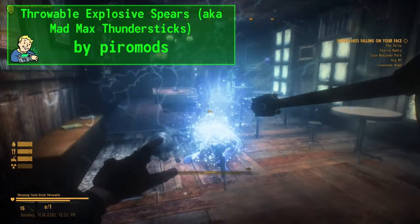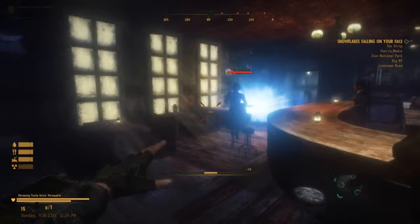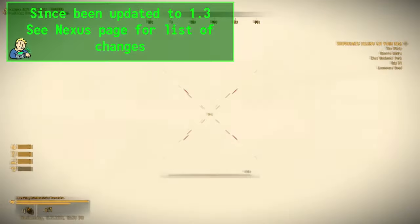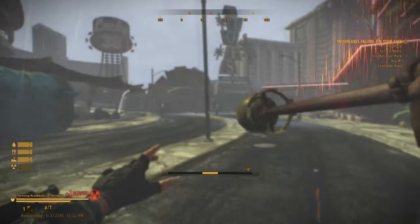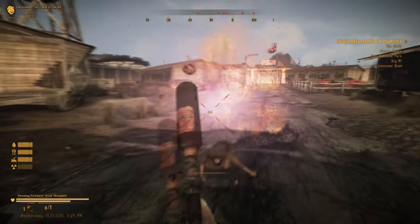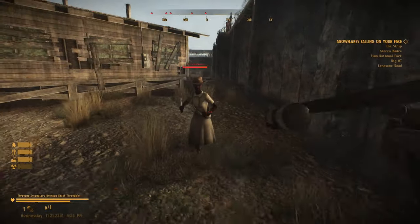Throwable Explosive Spears, aka Mad Max Thundersticks, as of update 1.2 includes 19 different types of throwable spears that make use of most of the game's vanilla explosives, including explosives added by the DLCs. I'm also using the Clean Animations patch, and the look of holding and throwing these spears was amazing. I felt like an irradiated Zeus clapping the cheeks of those who dared to exist in front of me in any general direction.